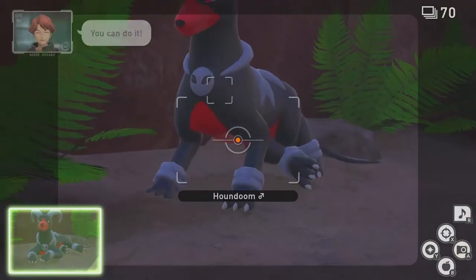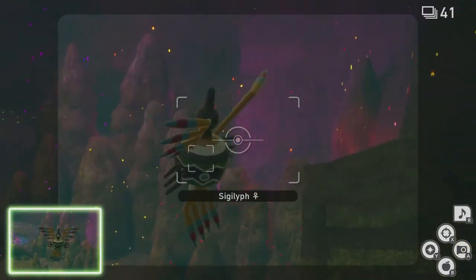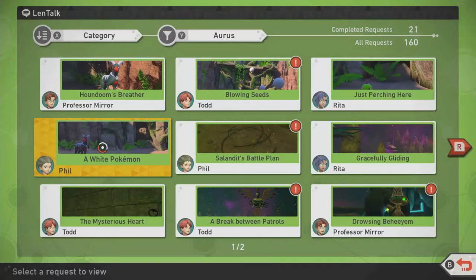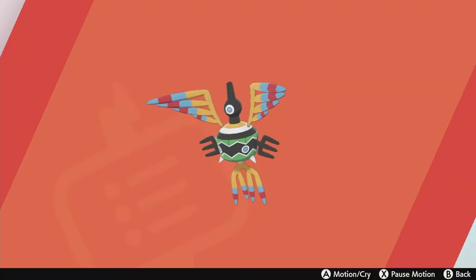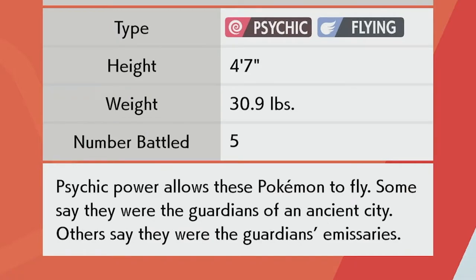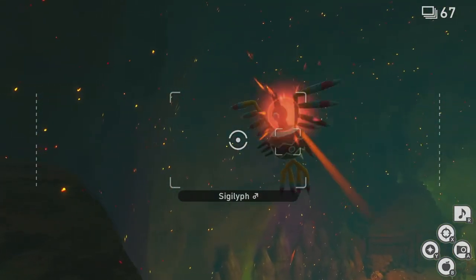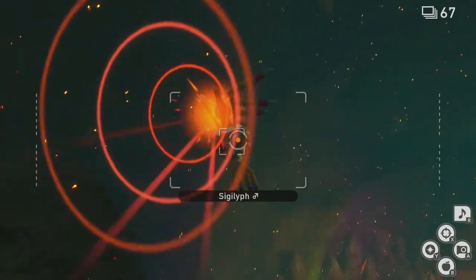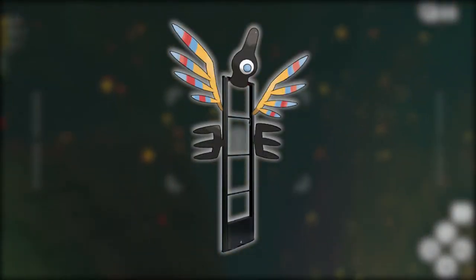But Houndoom is not their only means of security. Further into the area, we can encounter Sigilyph patrolling the inside of the ruins — described by the research request as taking a break between patrols. Its Pokedex entry across every mainline series game consistently addresses Sigilyph as a guardian of an ancient city. Sigilyph serves as a sort of emissary, keeping watch for intruders, and is essentially used as an alarm system, much like those anti-theft sensors you would see at a retail store.